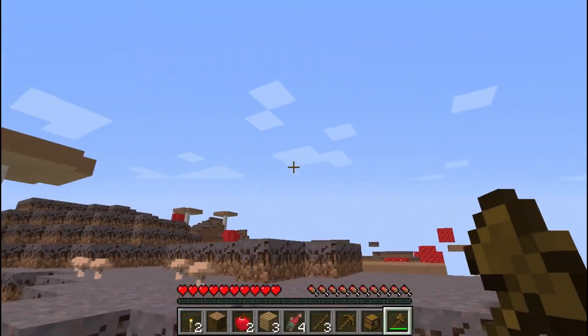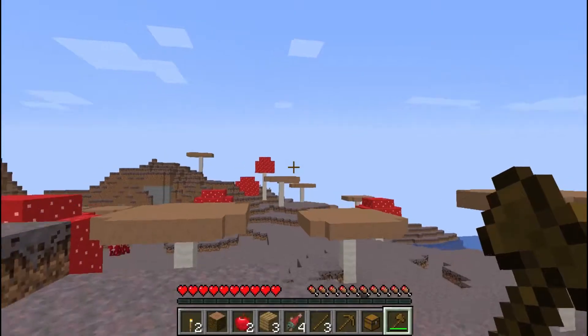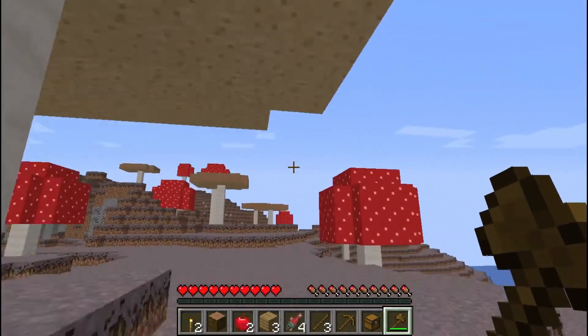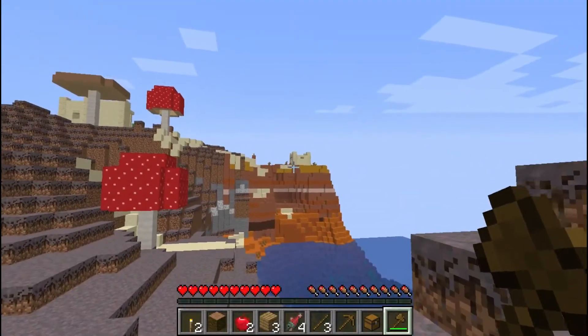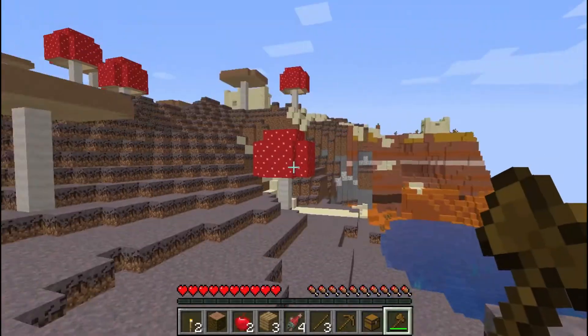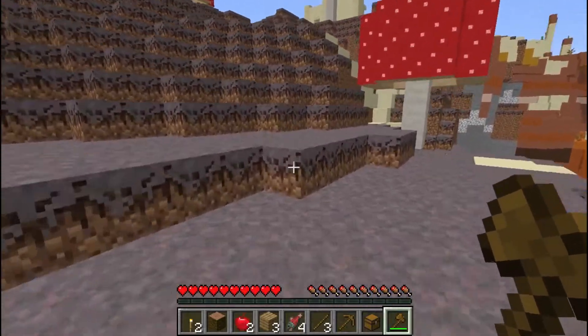As you can see, we've spawned on a mushroom island here, and off in the distance — if I can get it to load in, the render distance is fairly low — right over here we have a mesa and a desert village, so that is where we are going to head to start today.